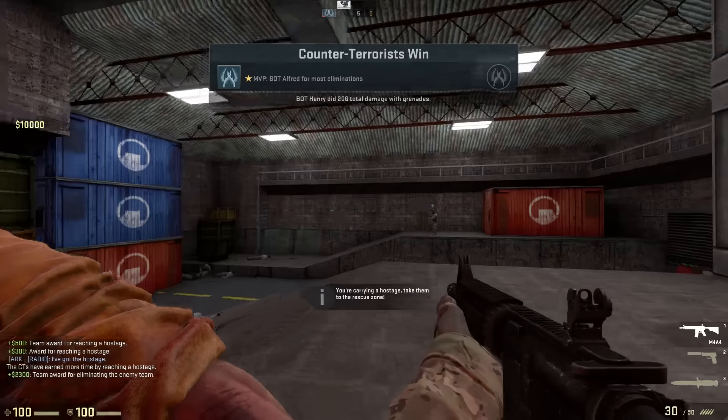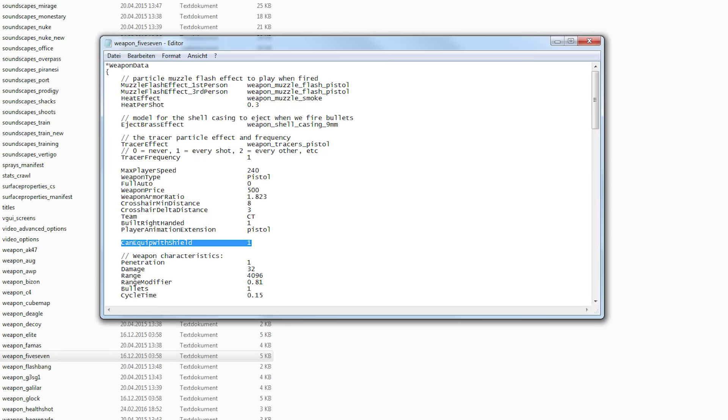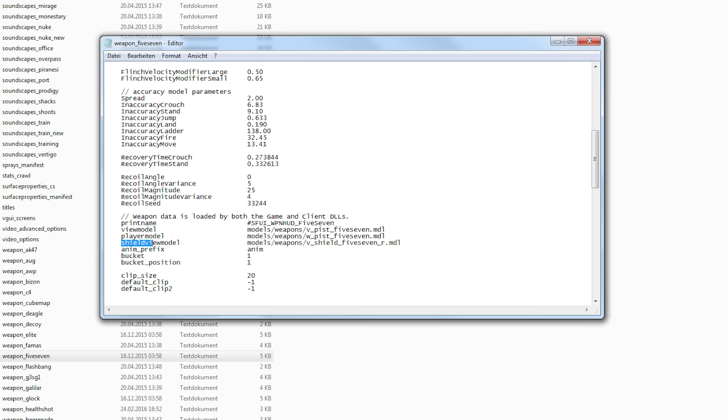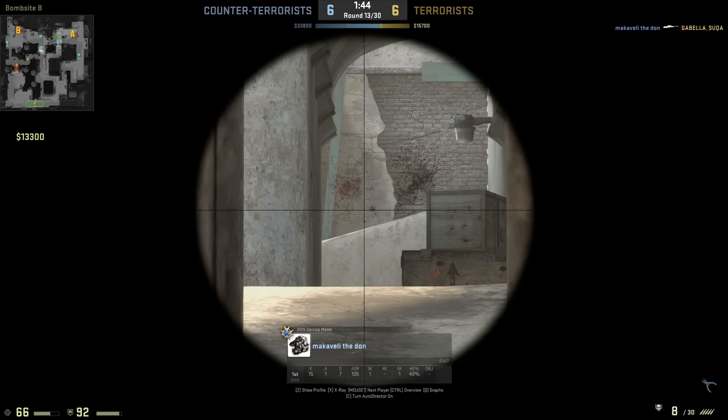Although the tactical shield is not included in Counter-Strike: Global Offensive, the game files include a property that can equip the shield for weapons, suggesting the item has at least been considered. Will we see the shield once again, or has it been cut for good — and was it a good decision to cut it in the first place?